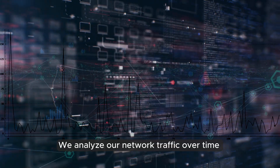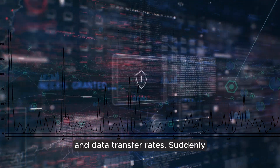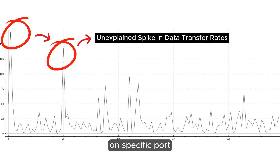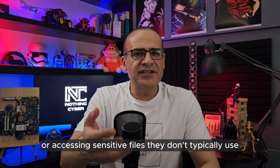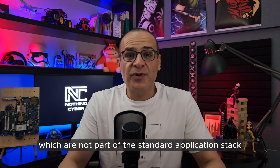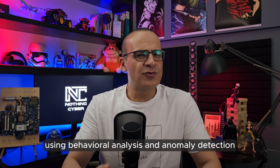Picture this: we analyze our network traffic over time and make a profile for standard communication patterns, common ports and protocols, and data transfer rates. Suddenly, we observe an unexplained spike in data transfer rates on a specific port. The same goes for users — for example, a user logging in at unusual hours or accessing sensitive files they don't typically use. Similarly, unauthorized processes running on a server that are not part of the standard application stack suggest a breach or malware infection. We just hunted a few attacks using behavioral analysis and anomaly detection.